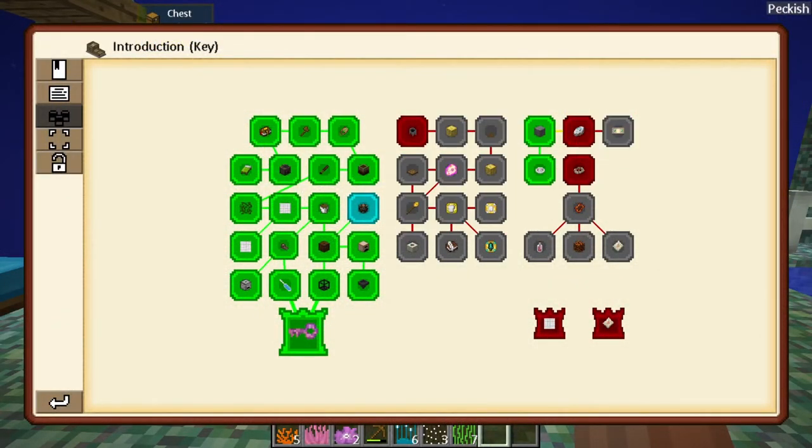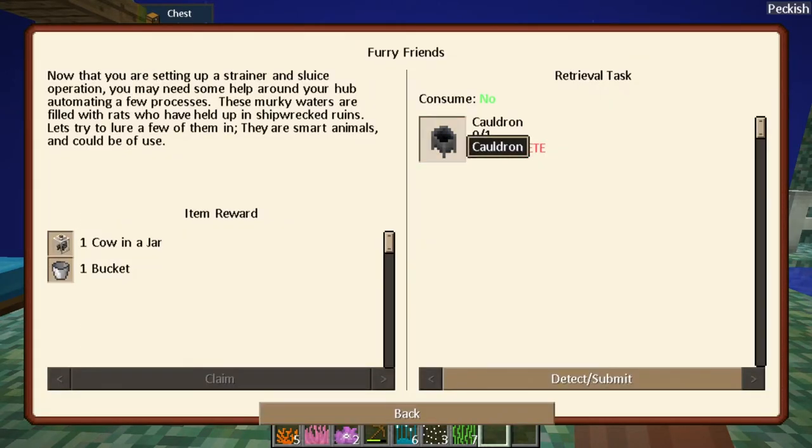We have a whole new area to figure out what to do in. Let's see - furry friends. We can make a cauldron. Now that you're setting up a strainer and sluice operation you may need some help around your hub automating a few processes. These murky waters are filled with rats who have holed up in shipwreck ruins - let's try to lure a few of them in. They are smart animals and can be of use.